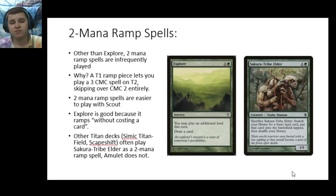Moving on to our two-mana ramp spells. Other than Explore, two-mana ramp spells are pretty uncommon in Amulet, and there's a very good reason for that. If you play a turn one Amulet, Scout, or Grazer, it'll let you skip two-mana entirely and immediately be able to play a three-mana spell on turn two. So a turn one one-drop into a turn two three-drop is the type of curve we're looking for, and oftentimes two-mana ramp spells like Explore and Sakura-Tribe Elder don't really fit into that schedule.